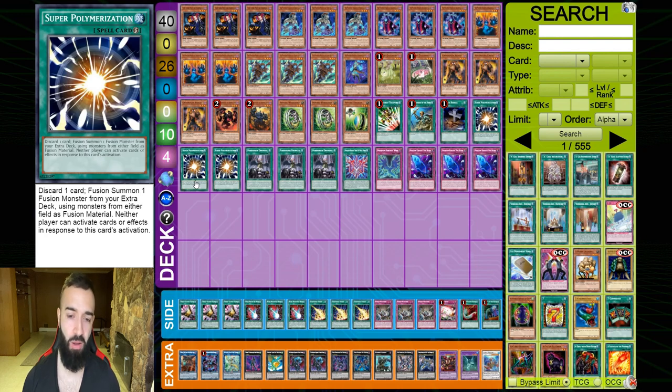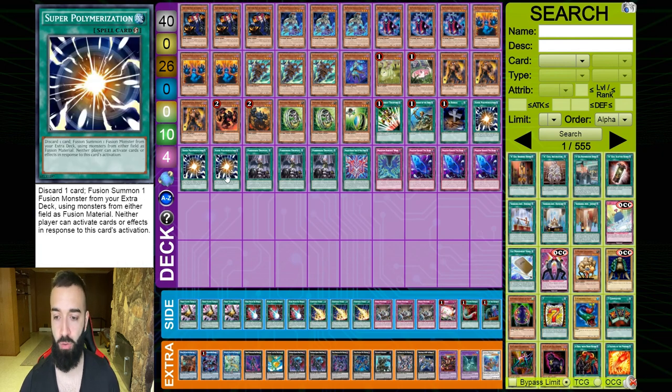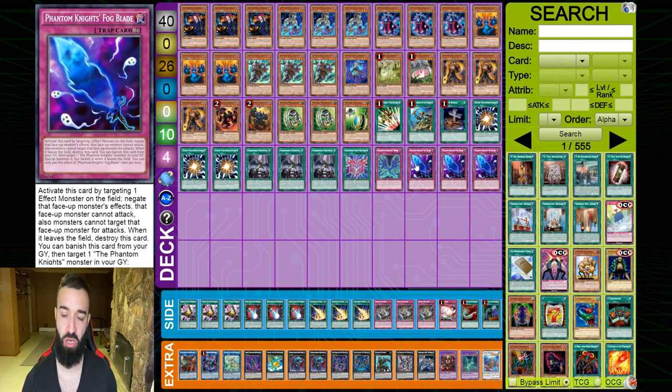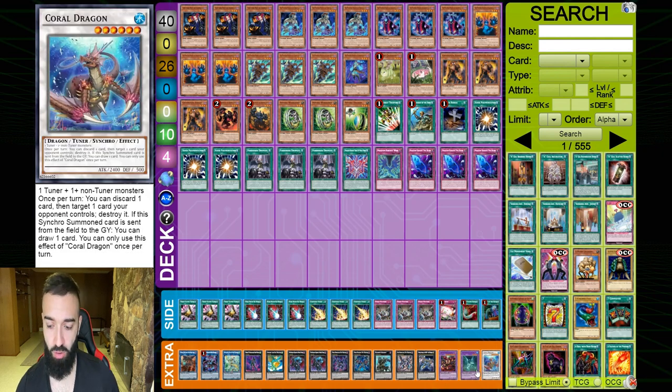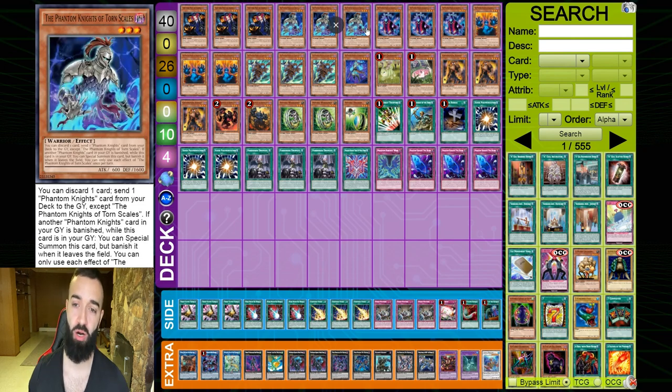With everyone playing VFD decks, Virtual World, and Zodiacs, Droplet is extremely good — it's a quick-play spell, so it works out well. Zeus can pop it, but if you know they're playing Zeus you let them clear it and then drop Poly on your turn. Fog Blade is really cool against Zeus too — you Fog Blade their monster so it can't attack, preventing the Zeus activation. Coral Dragon is very important for three ways into tuners that let you pop a card via Wielder, pop a card via Coral Dragon, and get the draw effect when you discard PK cards.